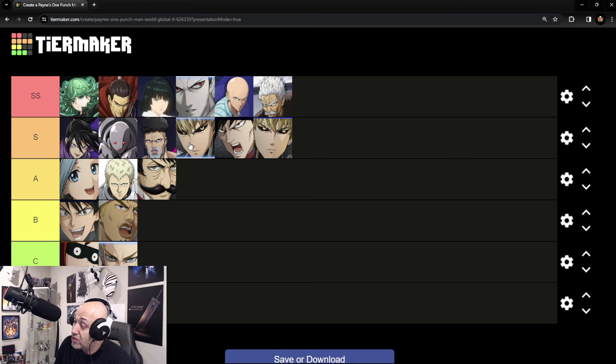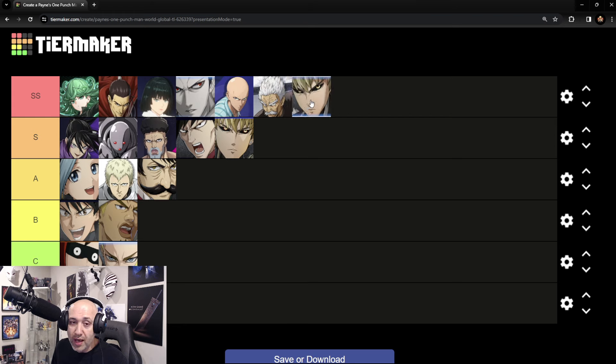Genos SR moved up because he's honestly one of the best range units in the game — one of the easiest to use, and his first skill does a ton of damage. Snake, when you master him at potential six, is super strong with great crit damage. Genos SSR will also move back up to SS — for overpower he's incredible as a free-to-play unit. I've built mine up to the point where I can see his full potential and he's killing it.